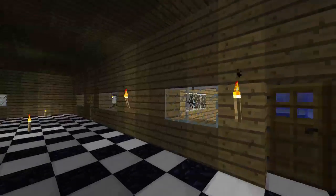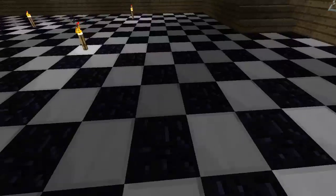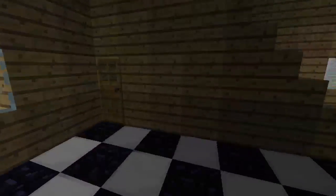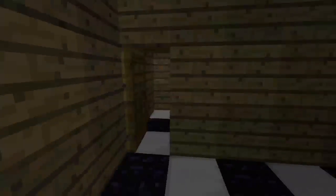Most of this bottom part is the same — the library and stuff. The floor is now iron and obsidian. I made a floor, and there's a little room here. Just look at stuff there.